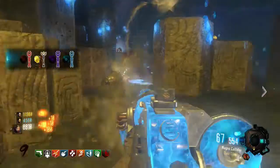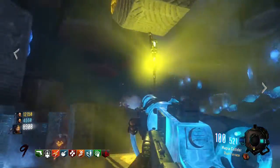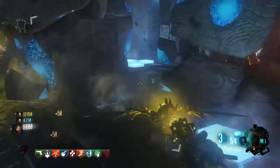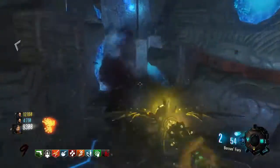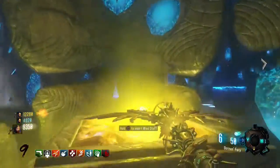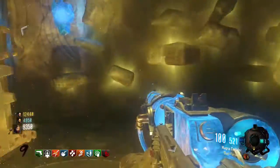You'll know the wind staff is done because it will have a white outline around it. Go ahead and pick it up — it's called the Boreas' Fury. What this does is if you hold it down and charge it, it will make a tornado and all the zombies near it will be sucked in. That's the simplest tutorial I can make for the ultimate wind staff — if this helped you be sure to subscribe and like.